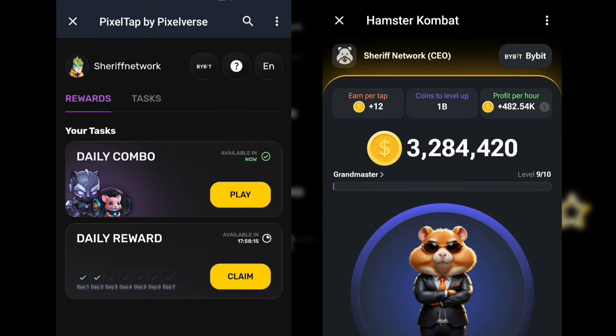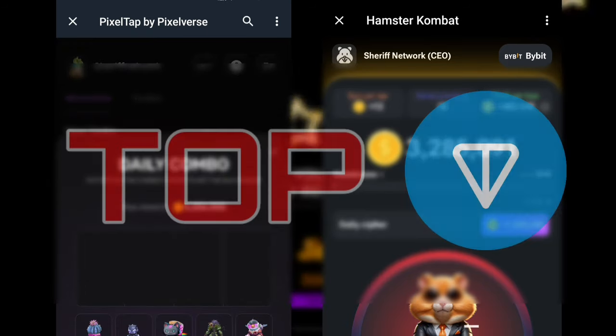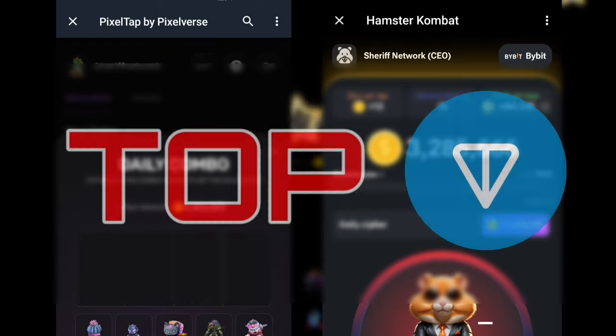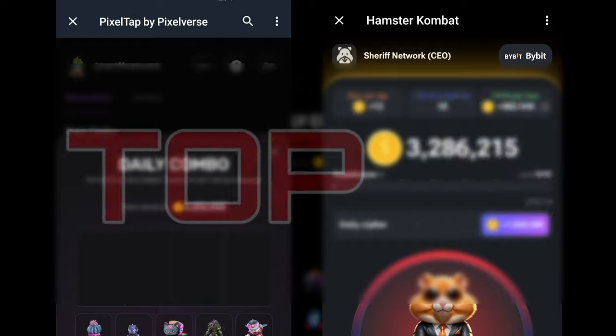Both Hamster Combat and PixelTap are presently the top most promising TON-based projects right now, and if you're not on any of them, you better join right now because it's not too late. I'll drop a link to join in this video's description and also pin it in the comments section.